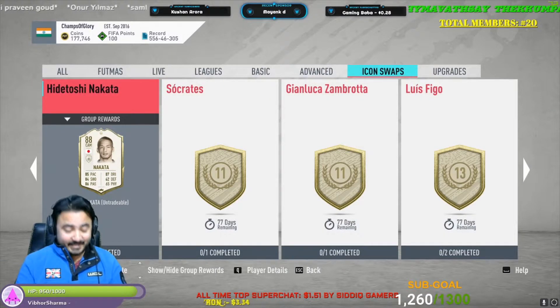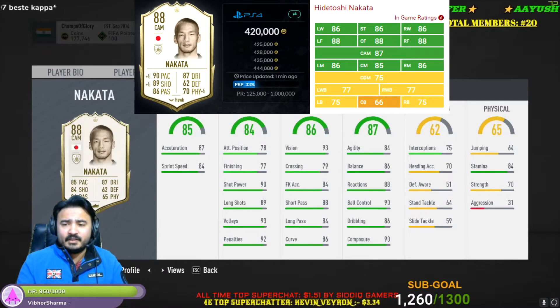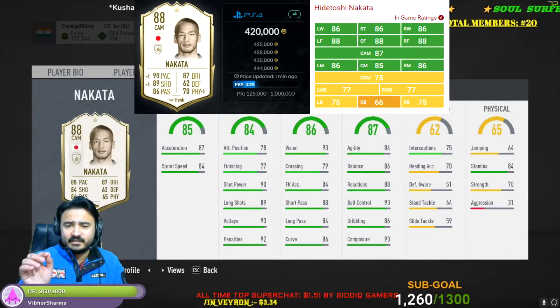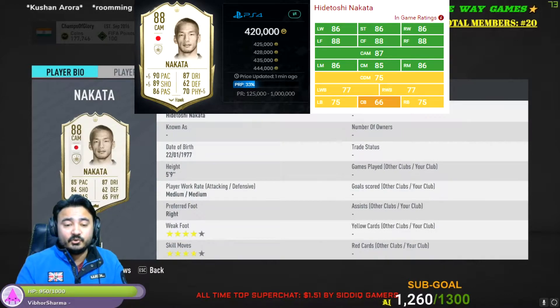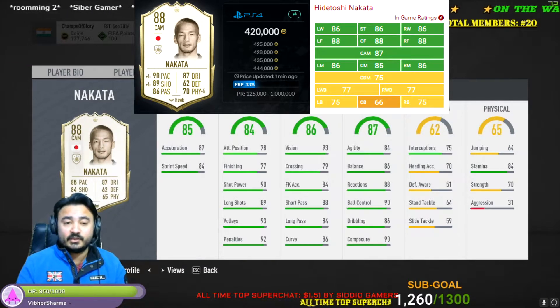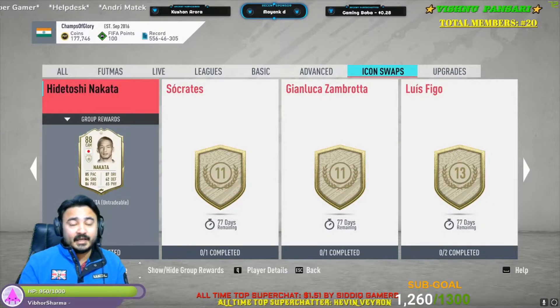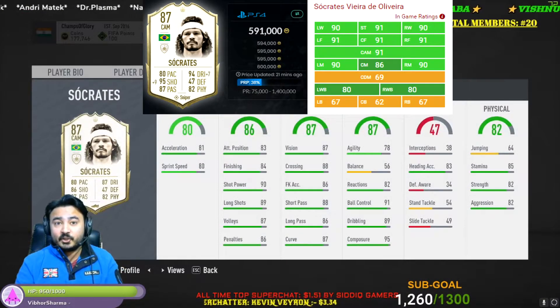Next one is Nakata. Nakata is not the best — it is a good choice for a CAM but I do not recommend it. I rate him 6 out of 10 because he lacks in some attributes like attacking positioning and finishing; he will not get into position well. It is a decent card if you want him, but I do not recommend it.